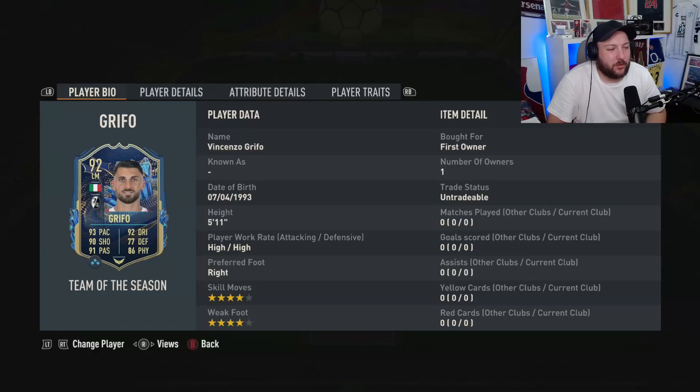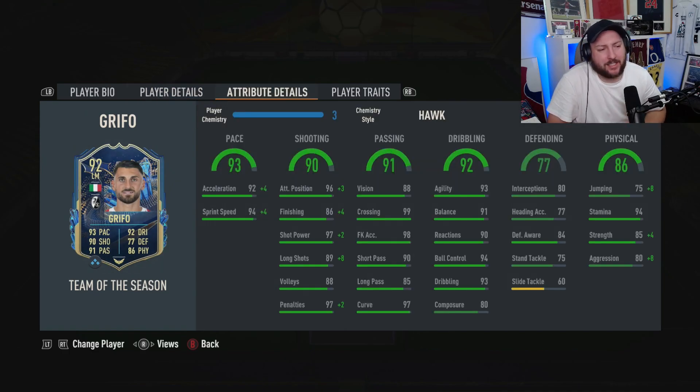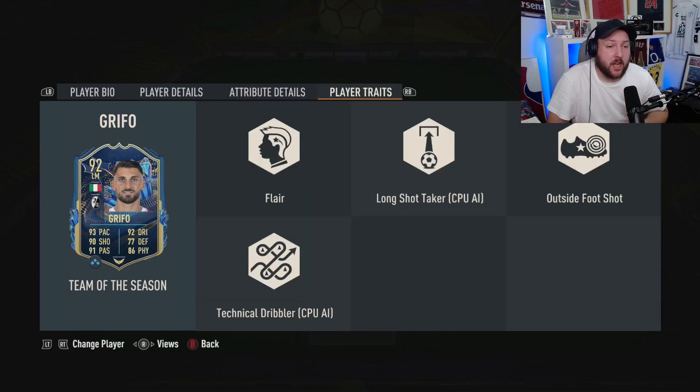Today we're looking at Team of the Season Griffo. You can see here: high work rates, right-footed, four-star four-star, five foot eleven. He can play left wing back, left wing, CAM, and left mid. We've got him in our left mid role today and he's got 86 finishing, 97 shot power, 80 composure, fantastic agility and balance with 93 and 91, really good passing, great acceleration and sprint speed.